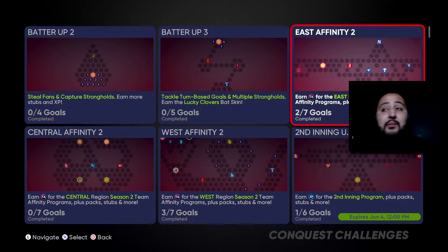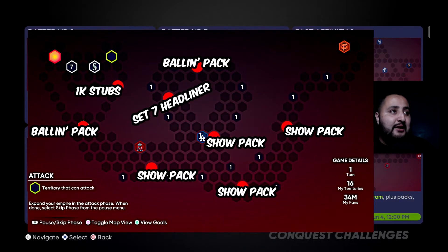The final map on screen is the West Affinity 2. We get 1,000 stubs, a ball impact, a show pack, another show pack, another show pack, another show pack, a Set 7 headliner, and then another ball impact. So as you guys can see, these maps are worth doing — they give you a good amount of rewards and a lot of hidden packs.